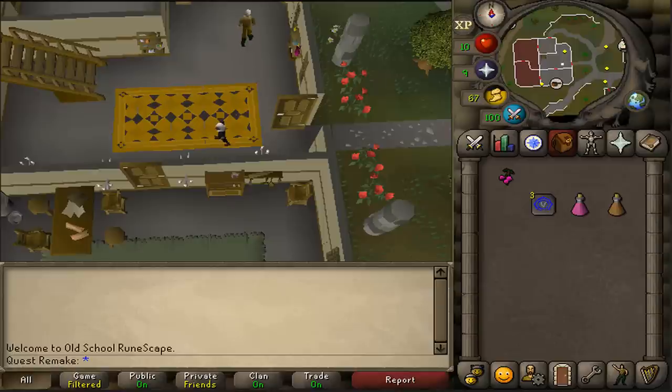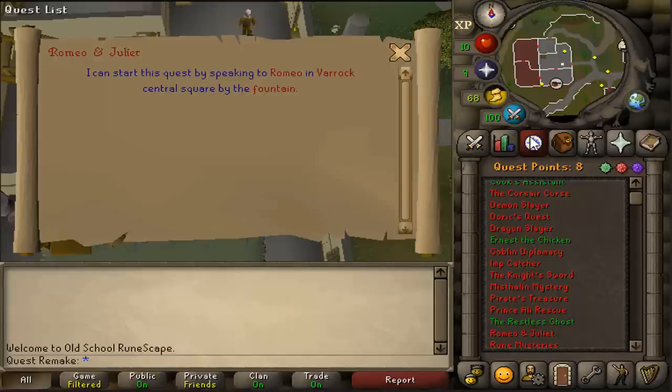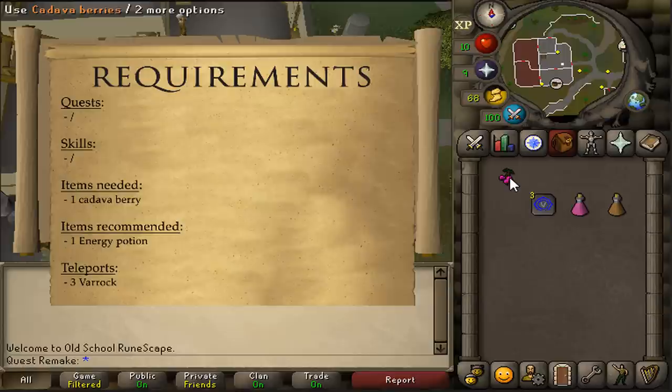Hi, and welcome to my quick guide of the quest Romeo and Juliet. There are no quest or stat requirements and the only item you will need are some cadaver berries. Because this is a quick guide and I want to complete this quest as fast as possible, I'm also going to be using three Varrock teleports and bringing along a super energy and a stamina potion.